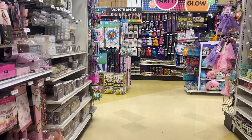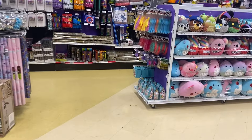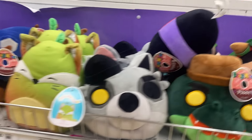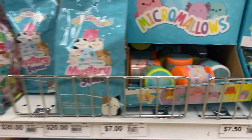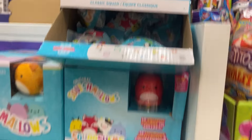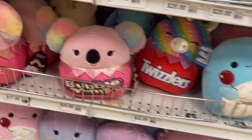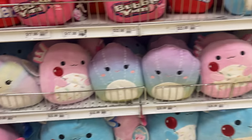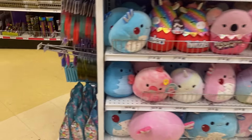Okay guys, so here is the first store — we are going to Party City first. They just had tons of the usuals over here: some weird fruit animal things, then the mystery sea cow squad, and some sea cow micro mellows. Then there were some squishmallows, some of the candy ones, and also tons of axolotls of course, plus some sea life ones.